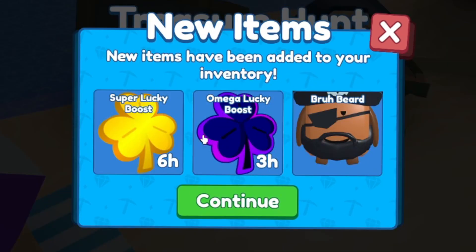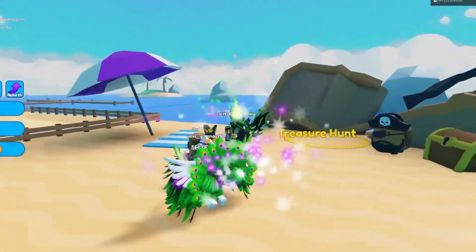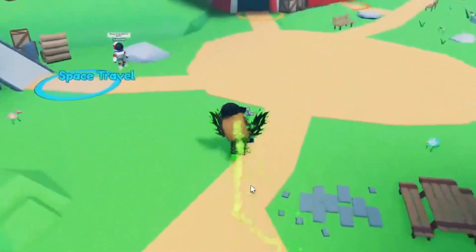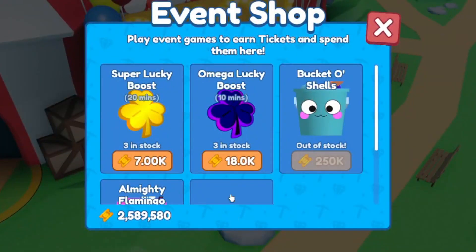Let's claim our prizes. We got six hours of Super Lucky boost, three hours of Omega boost — super cool! And then we got the Bra Beard pet. Let's check him out. There we go — the Bra Beard, super cool looking little pet, I think it's awesome!